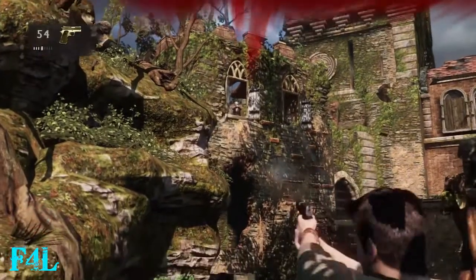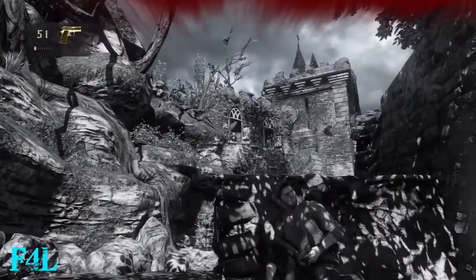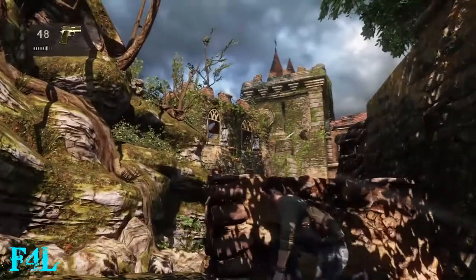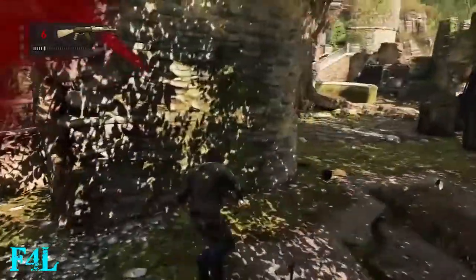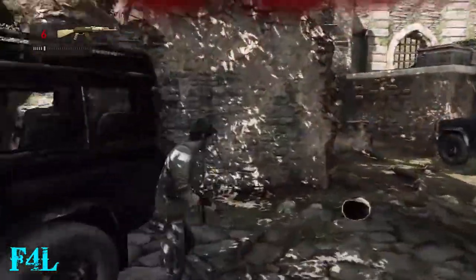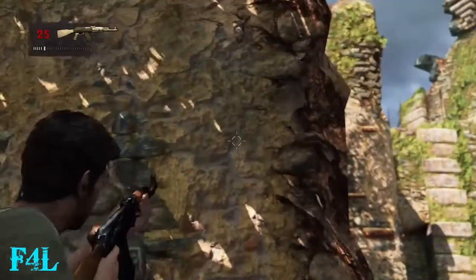Eventually once you clear out the guys on the ground, these two guys will show up from these windows. On a lower difficulty, you could probably run up to where they are and climb up to pull them out the window. But on Crushing, that really wasn't an option for me. So I just hung back and took them out the easy way.